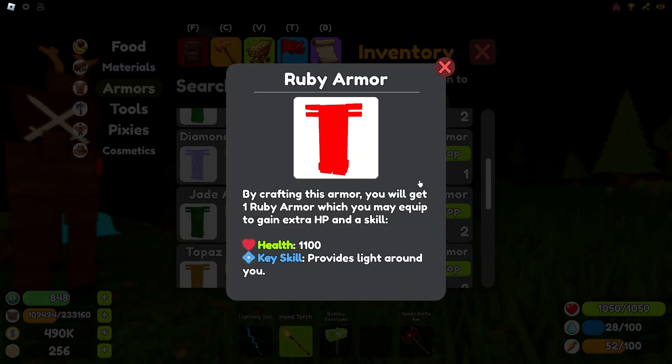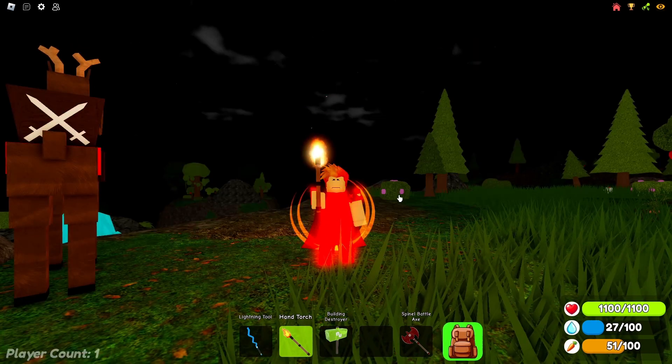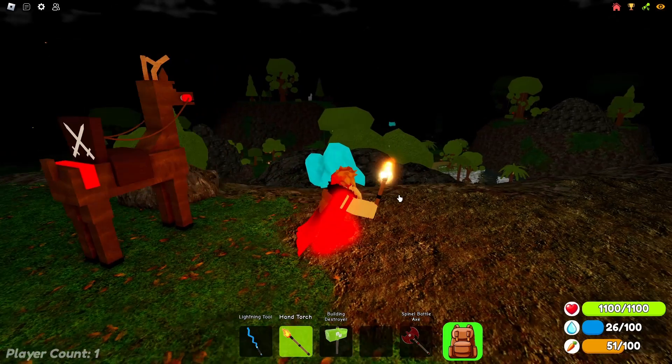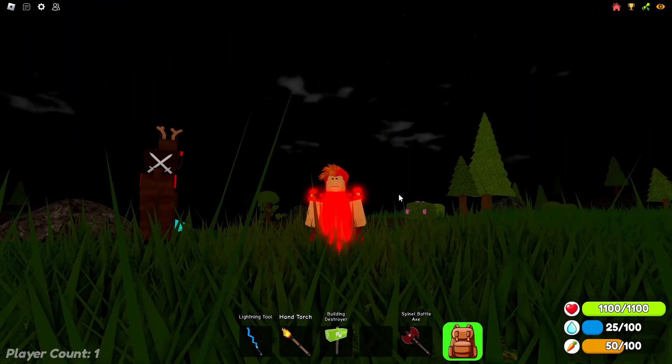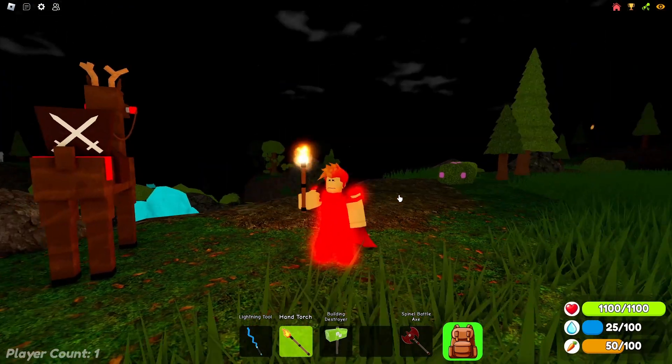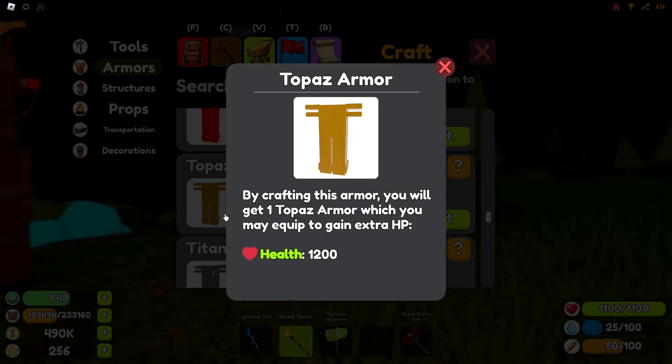Now onto the ruby armor. This armor's key skill is that it provides light around the player, basically making you look like a glow stick. If you struggle to see in caves and dark spots in the game, this armor can help you get that extra vision you need to not fall and die. The armor is just a bright red armor with 1100 health points and can be found in the volcano.